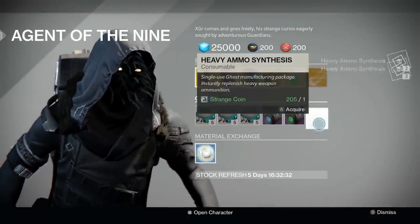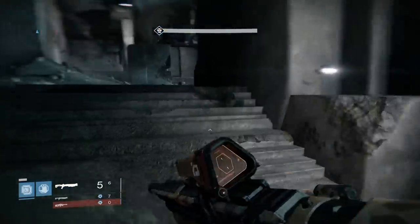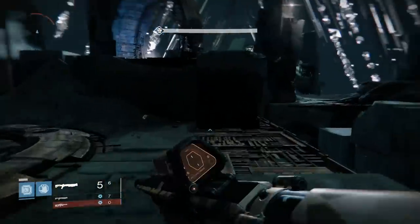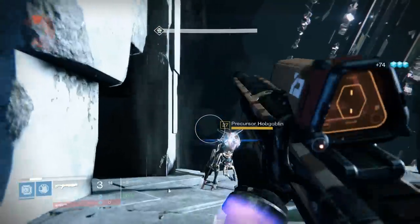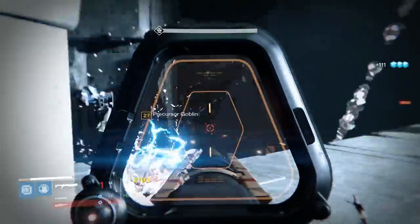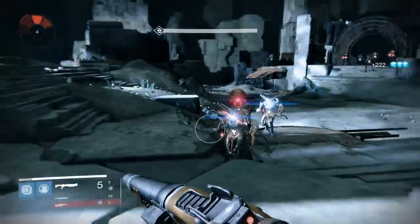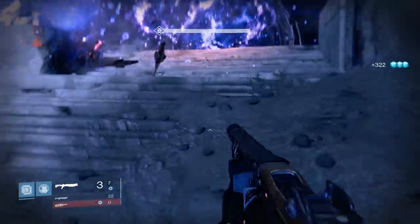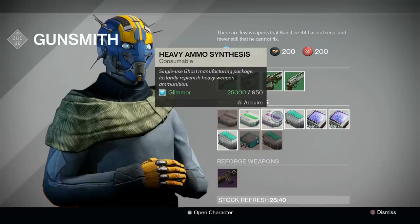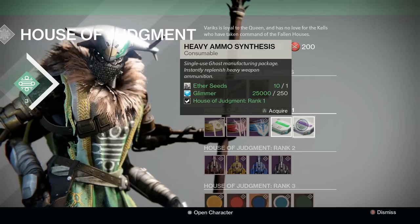For those looking to farm other materials or perhaps gain even more synth, the most efficient way to do so is via glimmer farming. The best place to glimmer farm in my experience is the gatekeeper checkpoint in the normal Vault of Glass. When farming solo, I would generally get around 40,000 glimmer per hour, not including axiomatic beads. When farming with one or two friends, I would get around 50,000, though you may be able to get a bit more if you were very focused. Once you've got the glimmer, you can purchase ammo synth from the gunsmith, or purchase it from Variks at a very discounted rate.